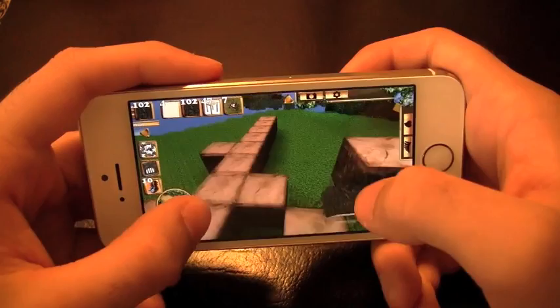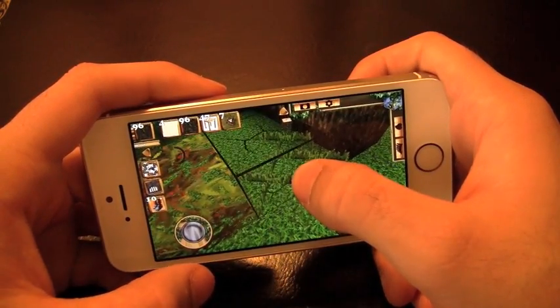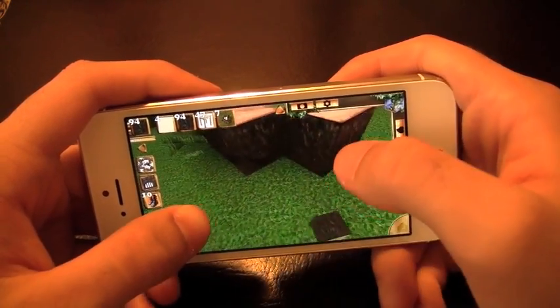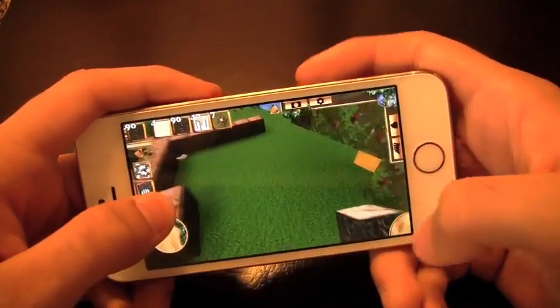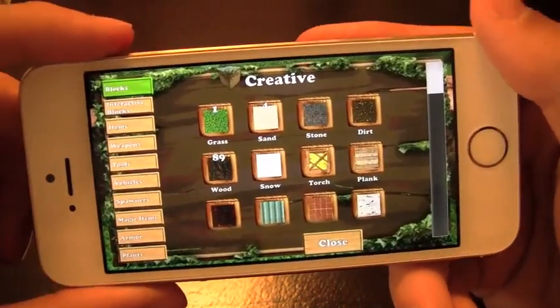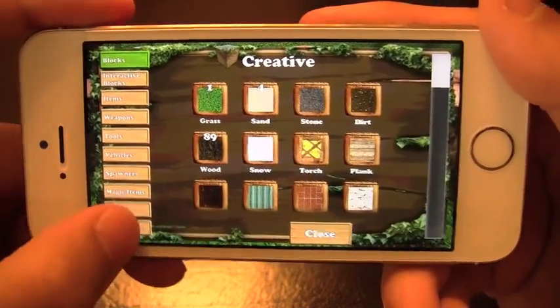I was placing blocks on the wrong spots because I had some grass down below that I had to destroy. Now we're back in action. I'm just going to build a simple little house here. You've got your little jump button over here, and you can start selecting all your resources by going into creative. There are a ton of extras like pets and vehicles in this game, which make it really fun.